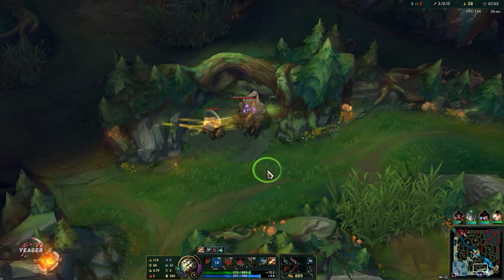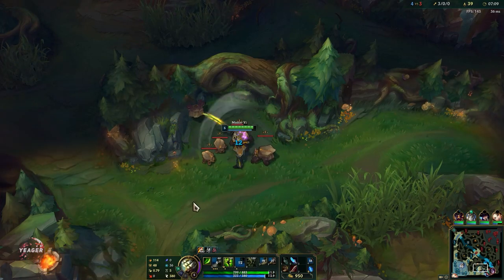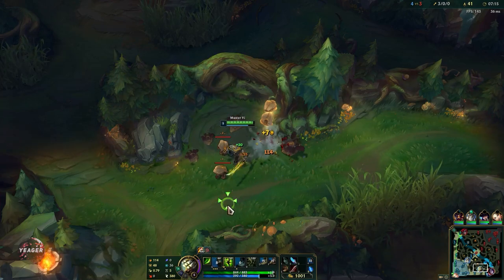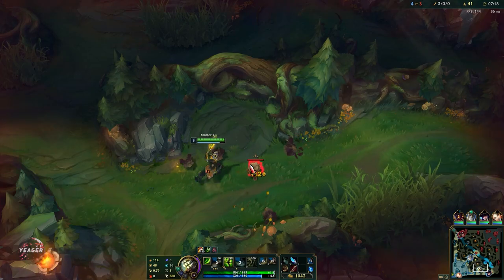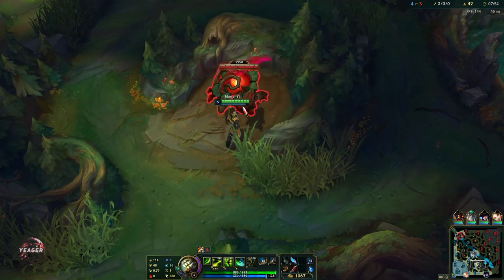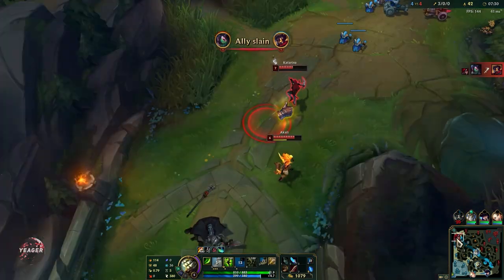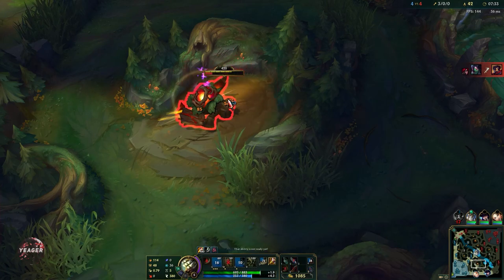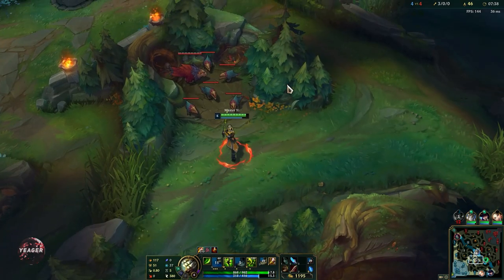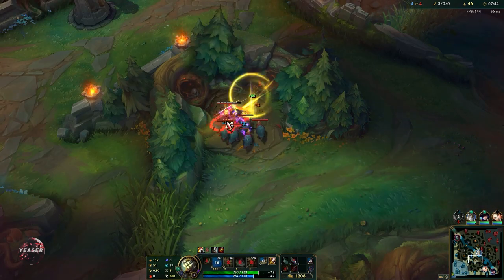We hit our level 6. I'm going to focus on power farming. We want our core items — we want the Duskblade, we also want the Berserkers and the attack speed items. Now we have level 6, so we have a lot of good chase and disengage potential — we get a lot of movement speed and a lot of bonus attack speed.